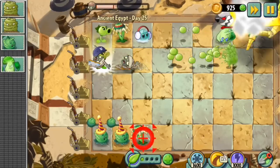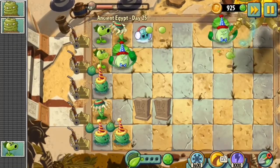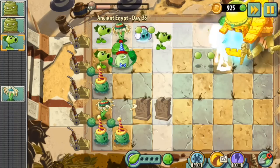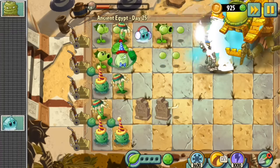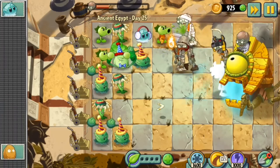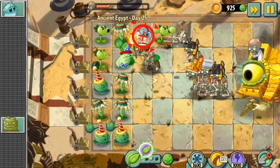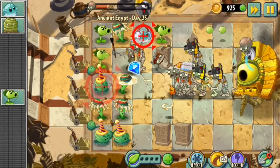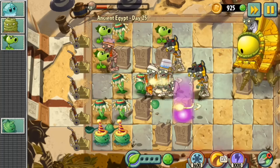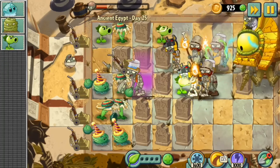The boss just killed many of the zombies himself, which really helps me a lot because they're really annoying when I'm only trying to focus on the boss. I just want to attack the main enemy — the zombies don't really matter right now, I just don't want them to pass behind me. I'm almost halfway through to destroying him. They're also giving me a lot of grave busters, and I do need them because when the boss kills the zombies they leave graves on the map.